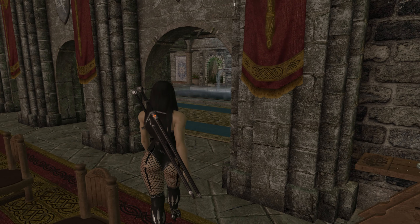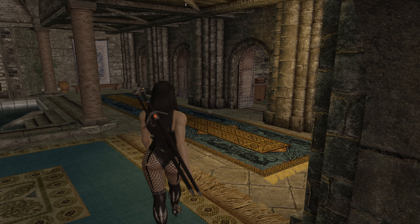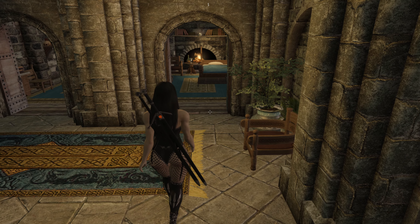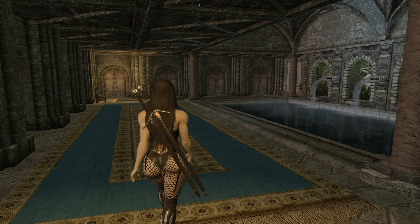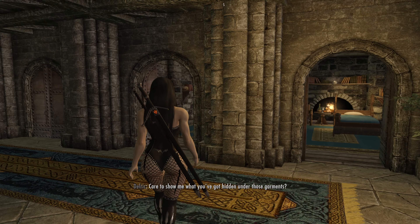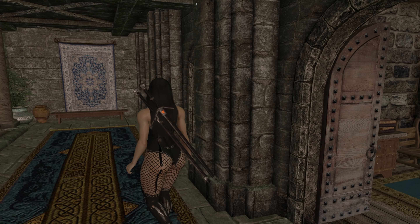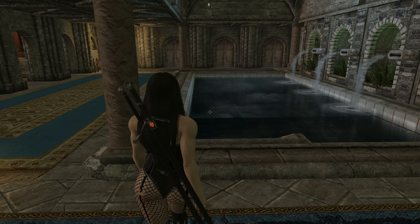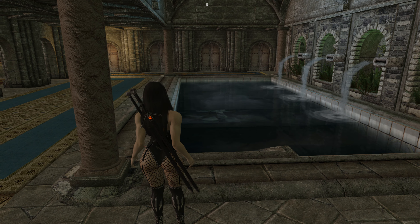This door here goes to the tower as well. There are several ways into the tower, which is kind of cool — you don't have to travel to a specific spot to go in. There are four rooms on this side and four rooms on that side, they're all the same. So you have a total of eight beds which you can use for followers.